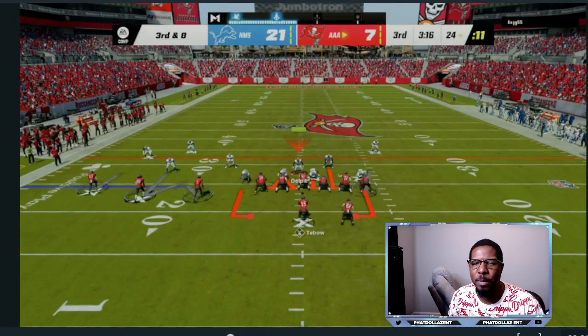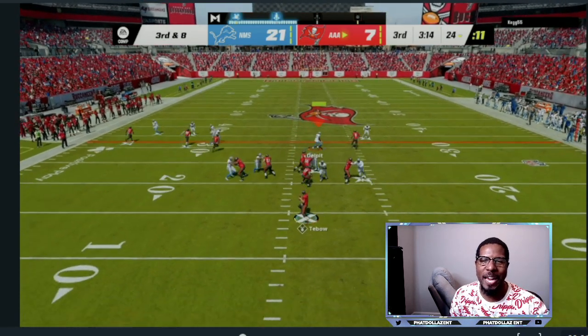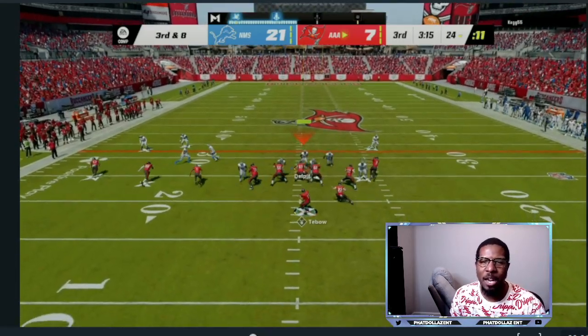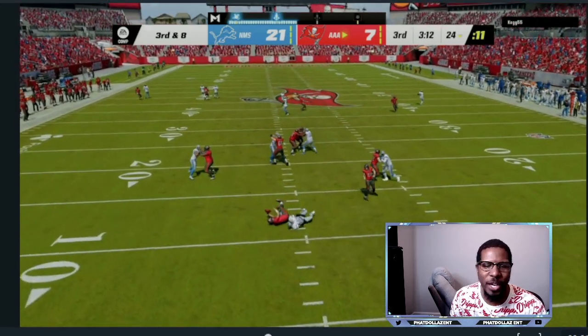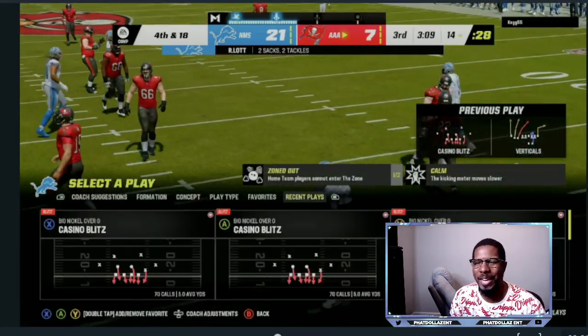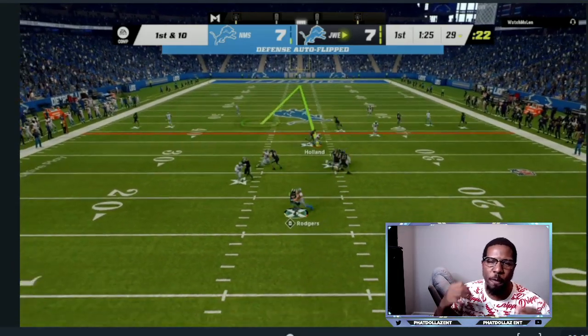If you want to set the blitz up, you want to user the same linebacker on the blitz-and-cornerback side and then hover over the top of the center. As you can see, we get a free rusher even with a running back blocking. Like I said, this is situational — nothing you want to do every single time — but sometimes that guy comes in super fast for a sack.